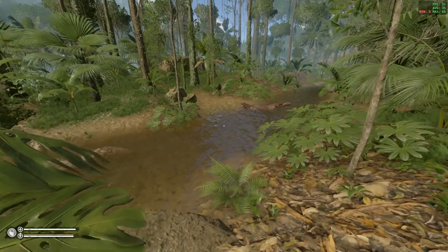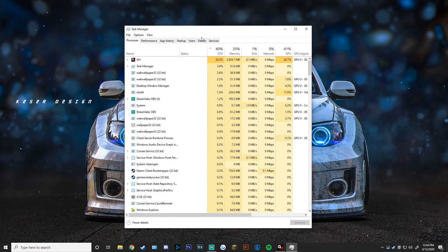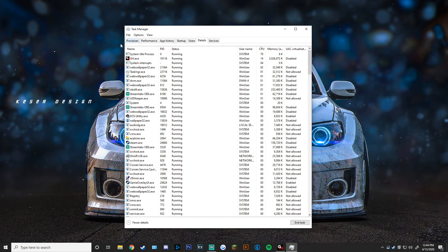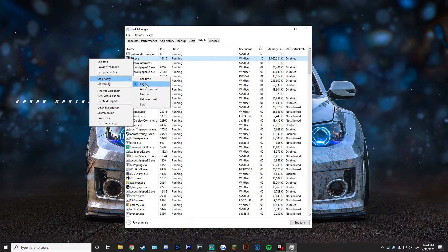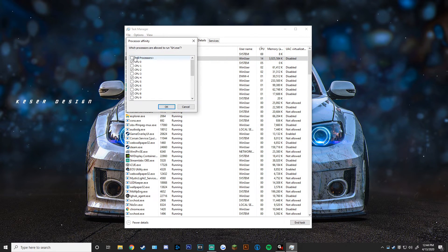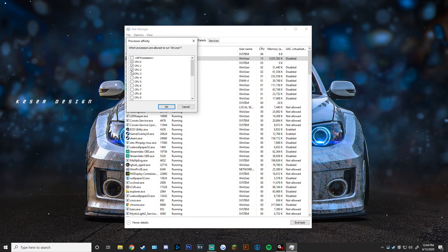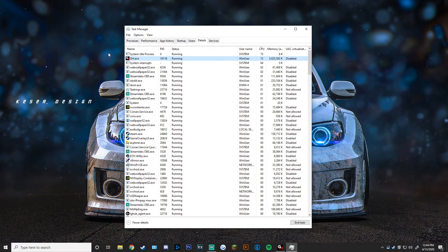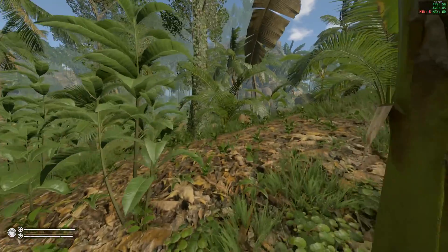So after a little bit of investigating I found the quick fix. Go into your Task Manager, go to Details, find green hell.exe, set priority to High, then set Affinity — uncheck all of them and just leave cores 0, 1, 2, and 3 checked. This just sets it for Green Hell. As you can see now that I'm back in, it's not a perfect fix but I'm definitely in a much smoother frame range now.